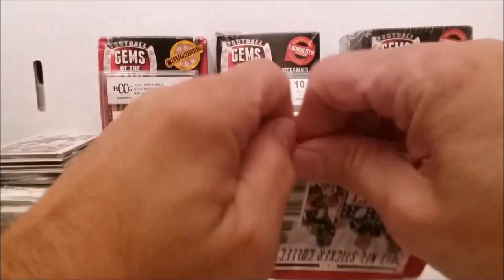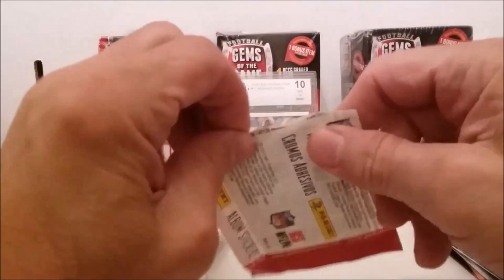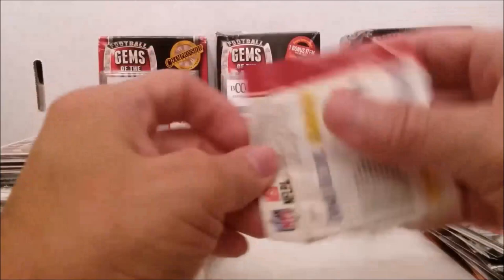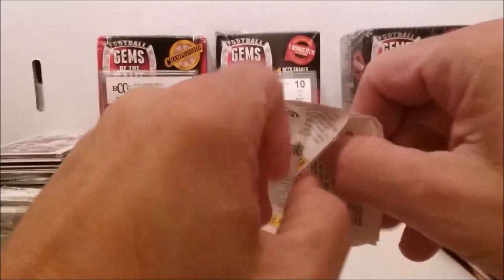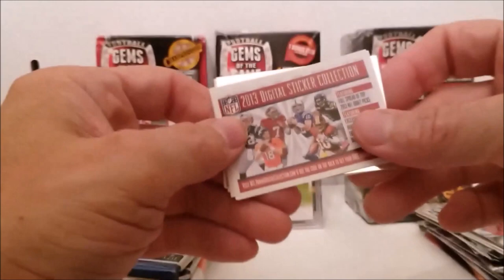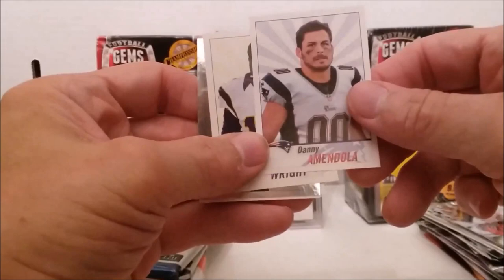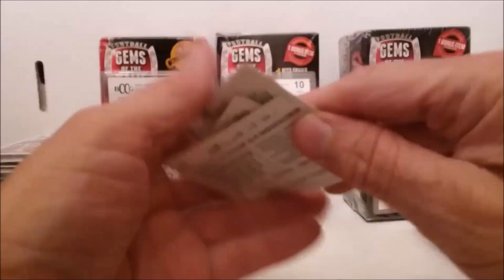Let's open our sticker pack - see what we got out of this 2013 sticker. I would rather had a keychain. Our stickers - we have Gerhard, a foil Justin Blackmon, and Jeffrey.